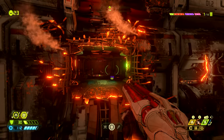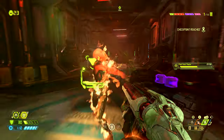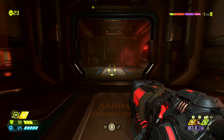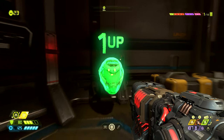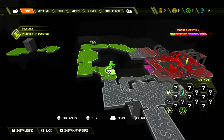Next we'll be in this area in the shattered abyss where we can meat hook our way into the building. Once we take care of the enemies we want to head back to the window where we entered and then walk around through this hallway and to the left where we can find an extra life. On the map this extra life is found right where the extra life icon is.